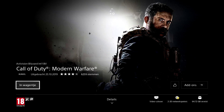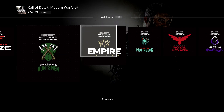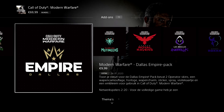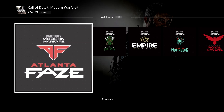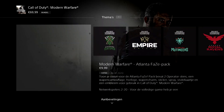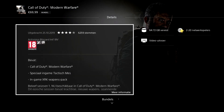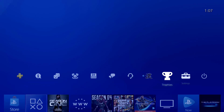On the PlayStation Store, search up Modern Warfare. Once you're on the game's page, look to see if there are any updates you can download. If there are updates available, downloading them will fix the problem.